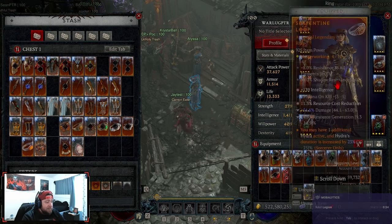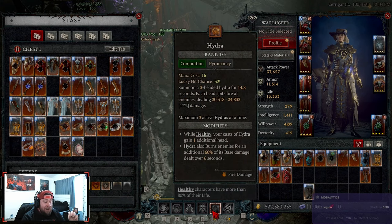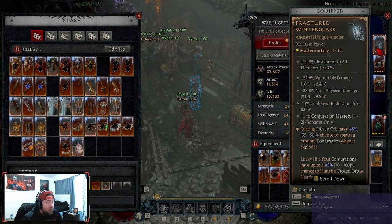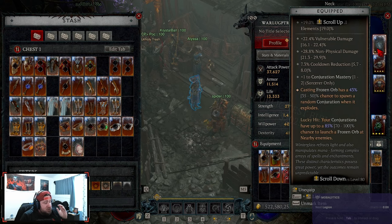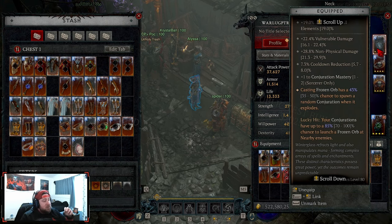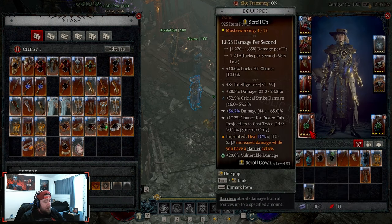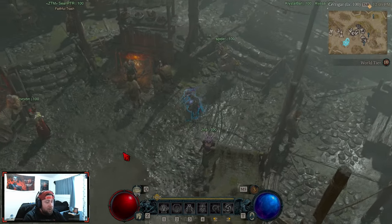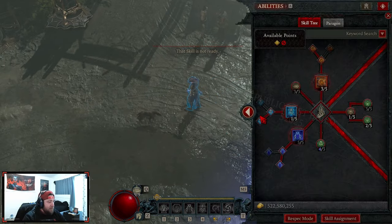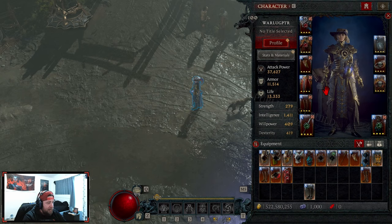On the ring we have Serpentine so we can have one additional Hydra. With the skill change we get two Hydras, giving a maximum of three at a time - the more conjurations the more damage. The brand new Fractured Winter Glass takes this build into overdrive: it gives Conjuration Mastery non-physical vulnerable damage and cooldown reduction. The key roll is that casting Frozen Orb has a chance to spawn a random conjuration when it explodes, and on a lucky hit our conjurations have a chance to launch a Frozen Orb. So you cast one Frozen Orb, it can spawn two or three more, each of which spawns conjurations that launch more Frozen Orbs - it's literally insane.